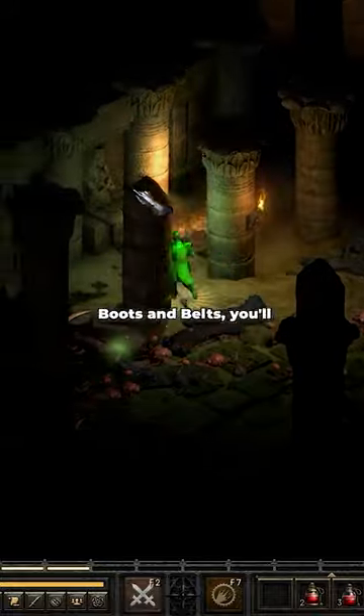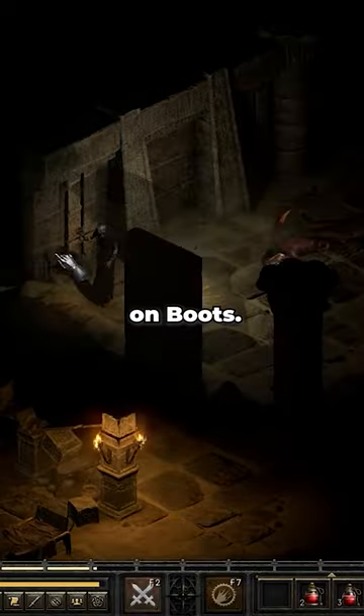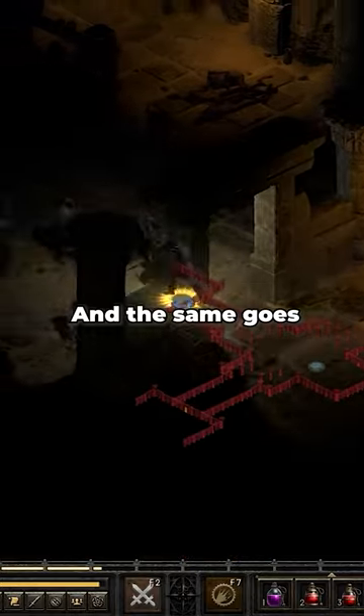When it comes to gloves, boots, and belts, you'll focus on life and resistances, but you'll also look for attack speed on gloves as well as faster run and walk speed on boots. For Rings and Amulets, you'll focus on life and resistances, but also look for attack rating and min and max damage. And the same goes for charms as well.